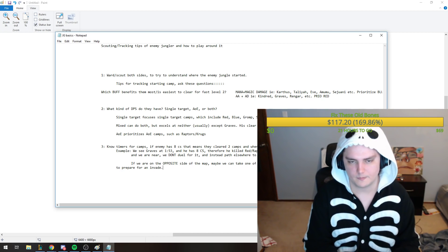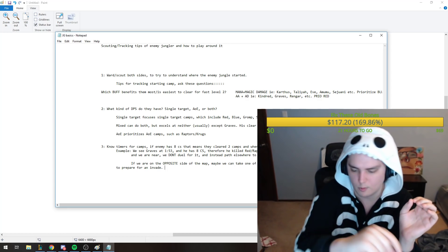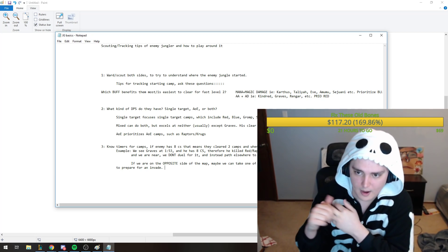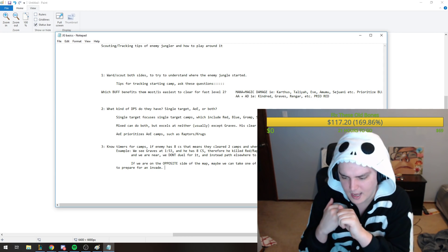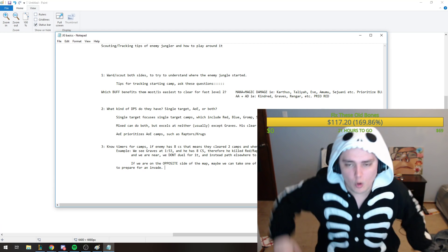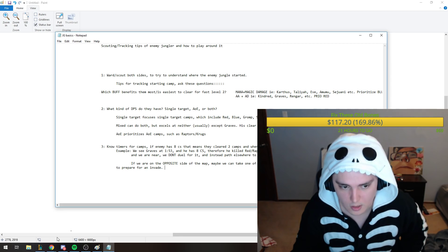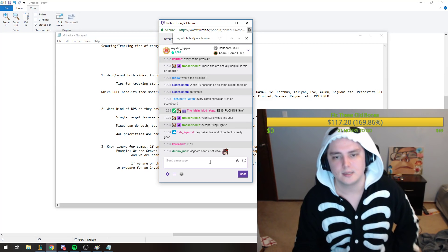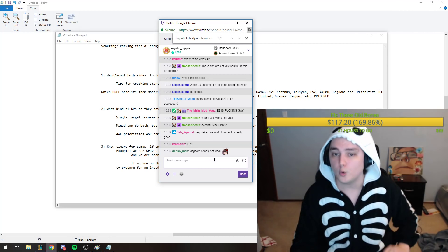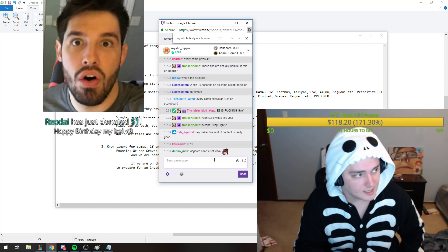Let's say I'm against Graves and I know he wants to do an early path: red, raptors, scuttle, then look for an invade because I can't be level three in time to duel him profitably. He's going to win that. So I want to start on blue to make certain he cannot go for that invade, because Graves is one of the best duelists with one of the healthiest and quickest clears, and he'll have his red buff.